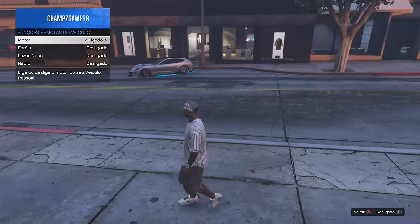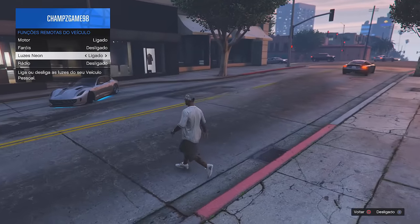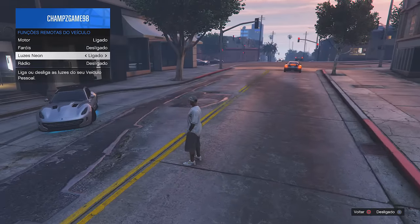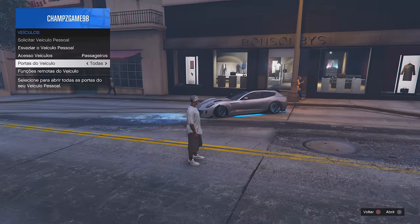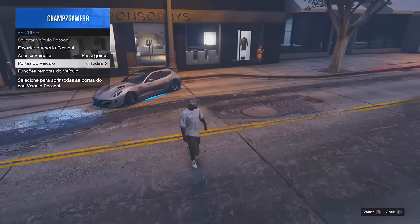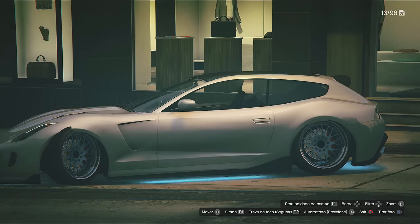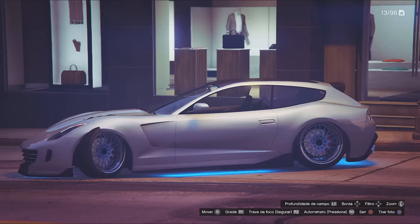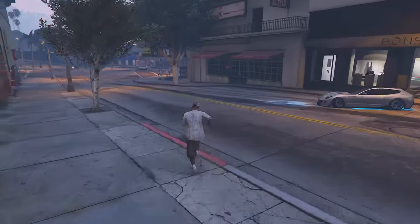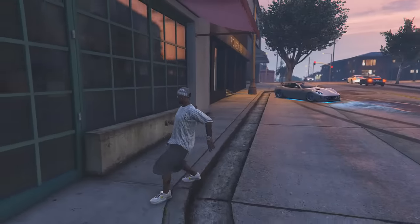Liga as luzes — olha os faróis. Dá pra abrir as portas normal, e a roda continua bugada. Beleza, galera, é só tirar suas fotos aí, colocar o carro onde vocês quiserem, tirar foto. Se gostou, já sabe — deixa seu like maroto pra nós, que vai ajudar muito na divulgação. Pra galera que faz encontro e pra galera que só faz pra tirar foto — vai lá, tira sua fotinha, posta pra galera. Deixa aí seu like, compartilha com os amigos nas redes sociais, nos grupos de GTA.